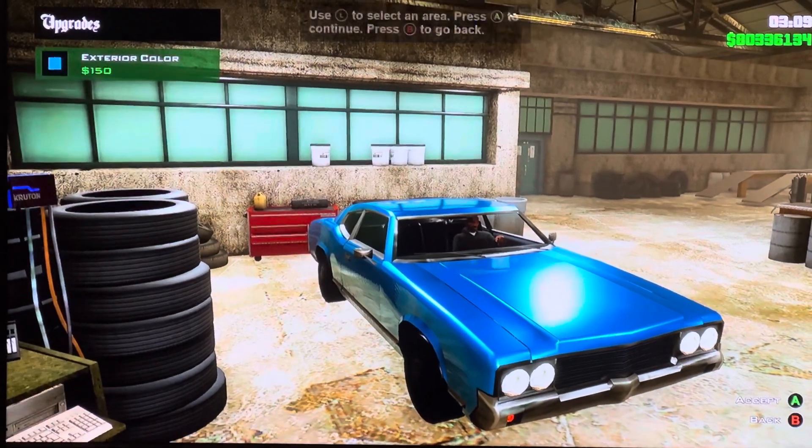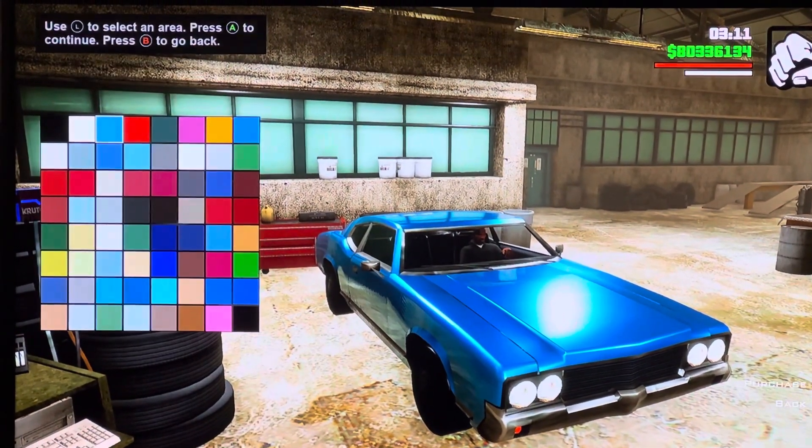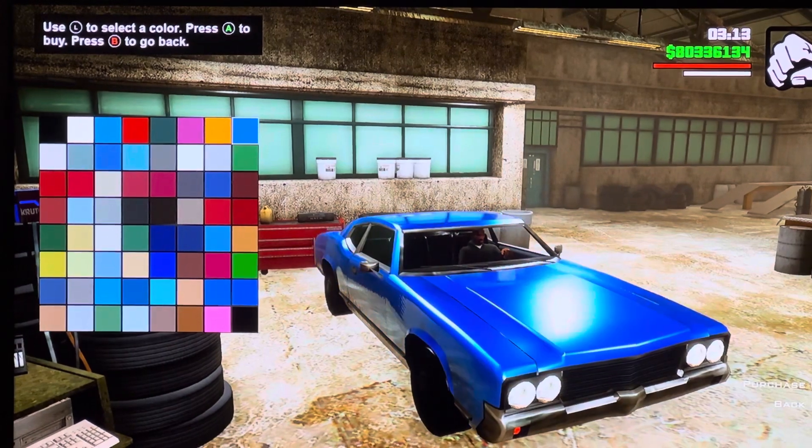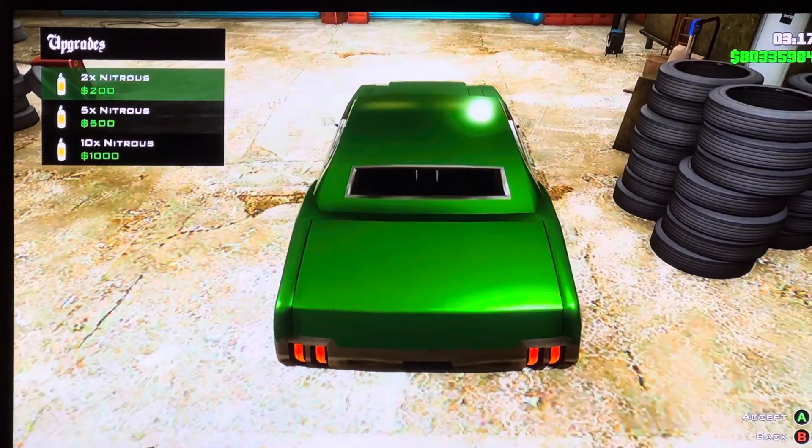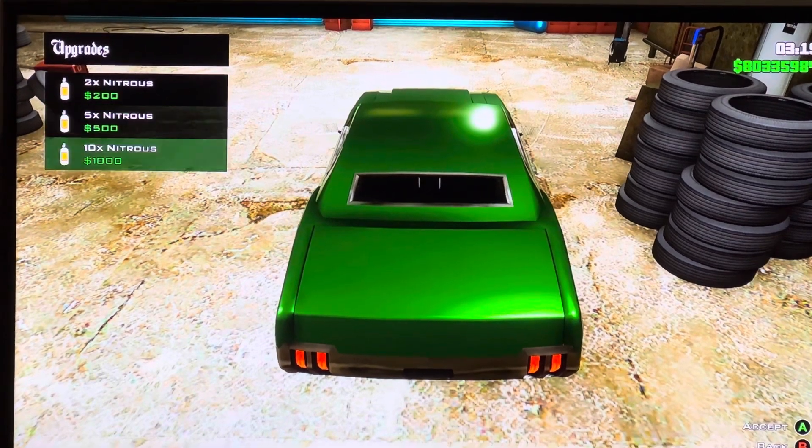What we have? We got colors, exterior color — you can pick whatever color you want. Let's pick green. We got nitro: 2x nitrous, 5x nitrous, 10x nitrous.